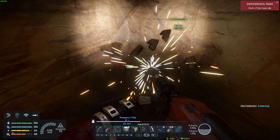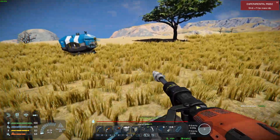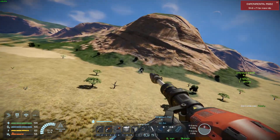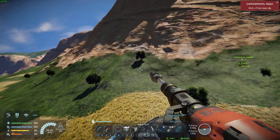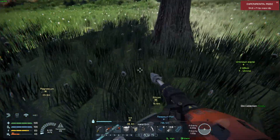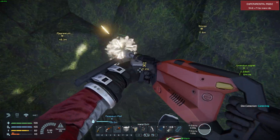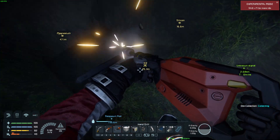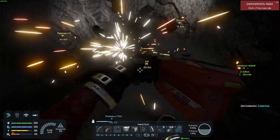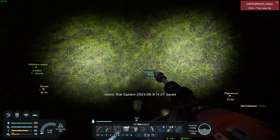If anybody has any insight into why the frame rates are so steady I would love to know — it doesn't make any sense from what I've read, but I'm not going to complain. It's getting the performance I'd expect out of OpenSUSE. Valheim runs great natively, Space Engineers runs great on the default Proton, and my next test is going to be Elden Ring.